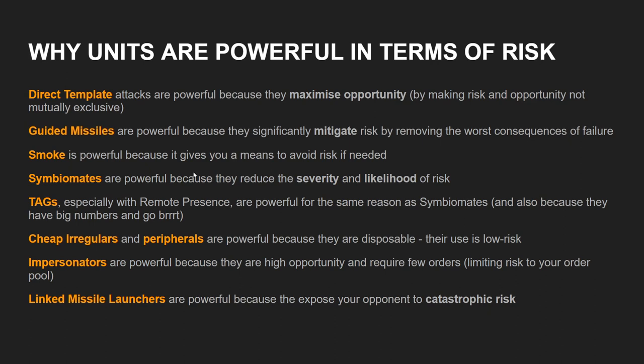Smoke is powerful because it gives you a means of avoiding risk if needed. A lot of what I've talked about here kind of assumes you're going to have to engage with your opponent and they will have to engage with you. But if you have ways of controlling visibility, you have a huge tool at your disposal that lets you avoid risk. Smoke also lets you mitigate or reduce risk. That Total Reaction bot in our example — one of the ways we can reduce our risk is to get inside its range band, and the way to do that is smoke. Camouflage. Incredible tools in Infinity.